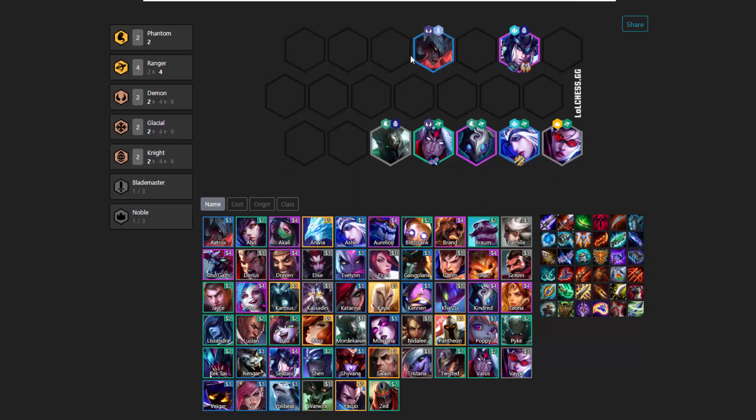So as we see here, this is the 7-unit squad that you want to end up with. It's never going to really be very different from this. You want to end up with this at level 7 all the time. There's no variation.